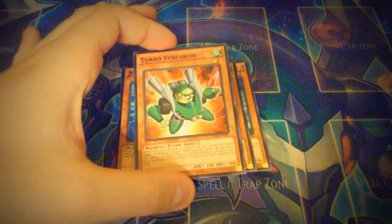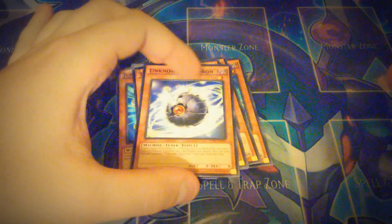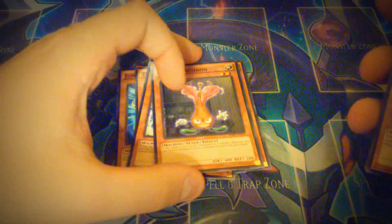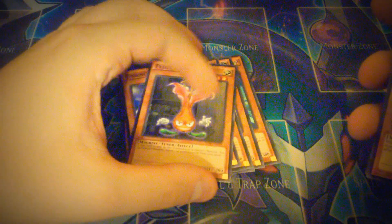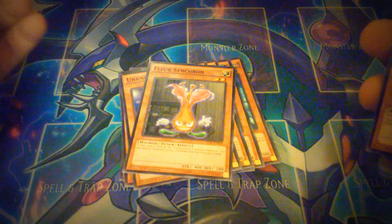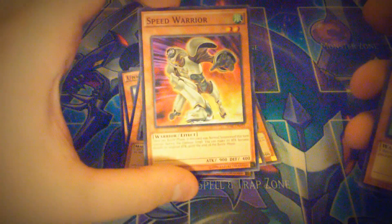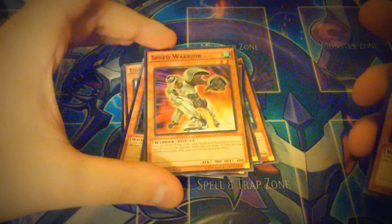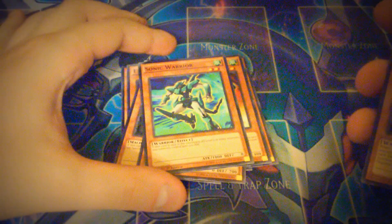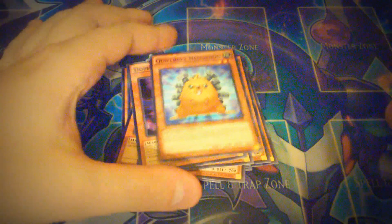Yu-Gi-Oh 5D's is actually my favorite series of Yu-Gi-Oh because it came out with Blackwings. You get one Turbo Synchron, one Floral Synchron which is actually a video game card, and one Synchron Exploder. You get a Speed Warrior, which was actually another one of Yusei's signature cards — he would use Junk Synchron and Speed Warrior to go into Junk Warrior all the time. You get a Sonic Warrior which is kind of a garbage card, Doppel Warrior for those Quasar decks, and Goblin Hedgehog.